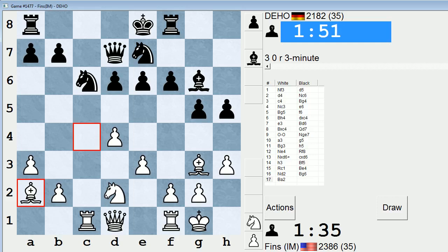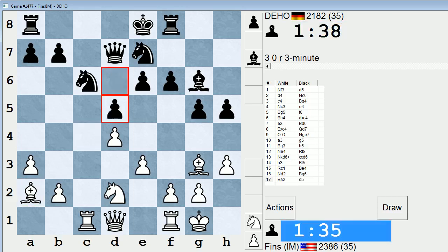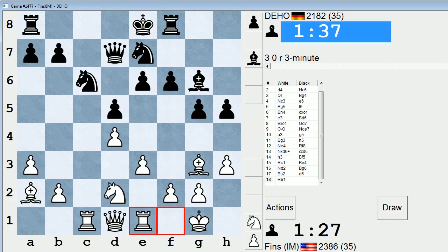I turned the sounds down a little bit because I've been having audio issues lately. My mic volume, for some reason, has become a lot lower, and tweaking with the settings has not helped much. So I try to turn my ICC sounds down to compensate for that. Yeah, d5 is probably the correct move.